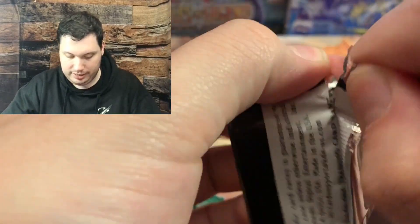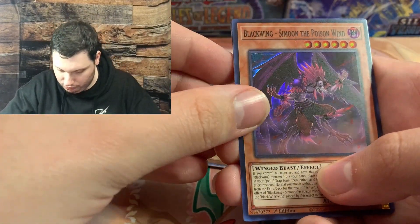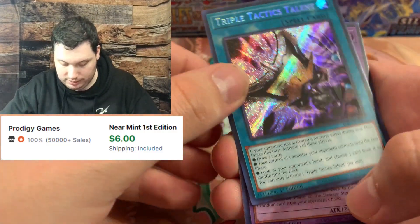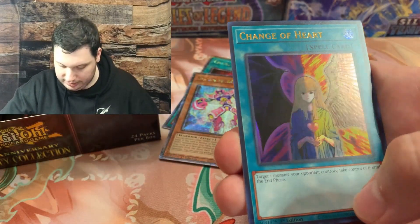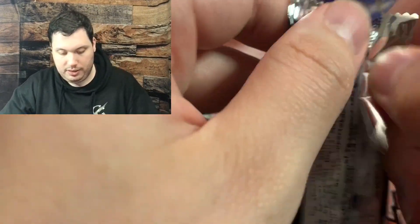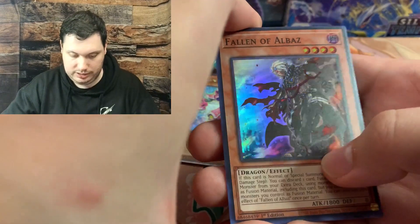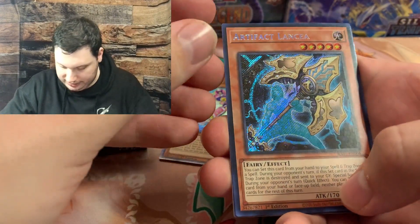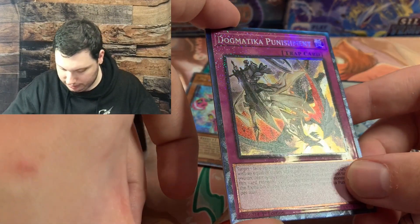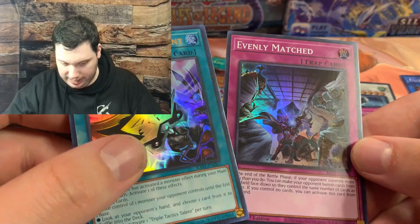Let's see what else we can get in here - we have so many other cards to get. We have a Blackwing, Simoon the Poison Wind, Triple Tactics Talent - that's a pretty good one - Masked Hero Dark Law, Change of Heart, and Time Thief Redoer. Nothing there. We have Fallen of Albaz, an Artifact Lancia, and a Collector Rare Dogmatica Punishment. Triple Tactics Talent as well, and Evenly Matched.